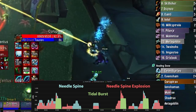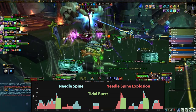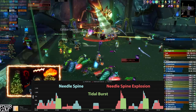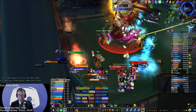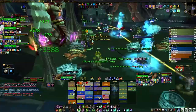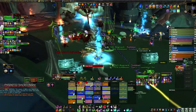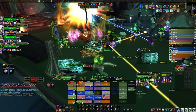Needlespine. There are two components to Needlespine: the initial 2.6 to 3k physical damage to 3 random targets in a cone shape, and an additional 2.4k resistible frost damage to anyone within 6 yards of these targets. Therefore, the raid should spread 360 degrees around Nagentus to avoid Needlespine's cone and stand 6 yards apart to avoid the AoE splash frost damage. Make sure healers are evenly distributed throughout the raid so everyone can get healed.